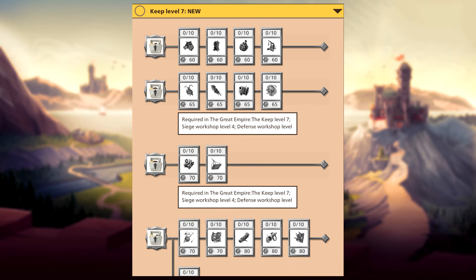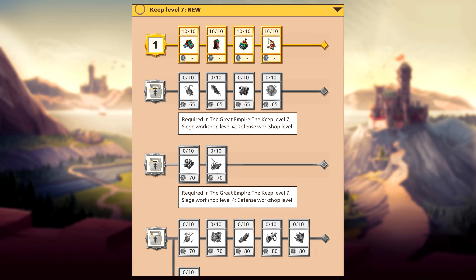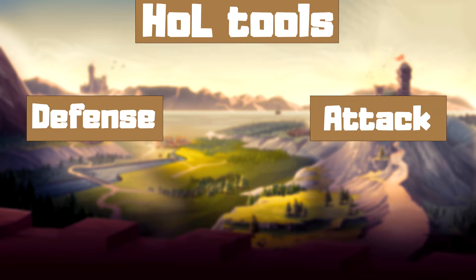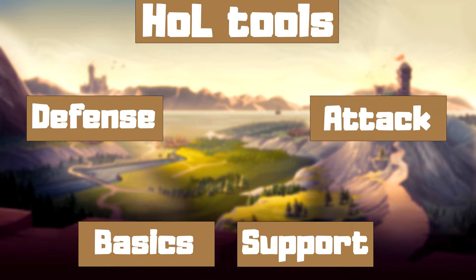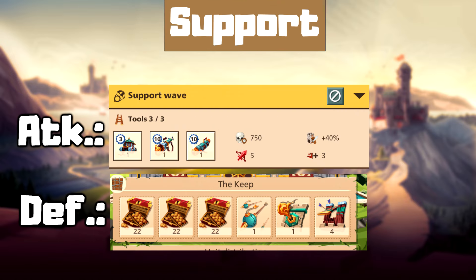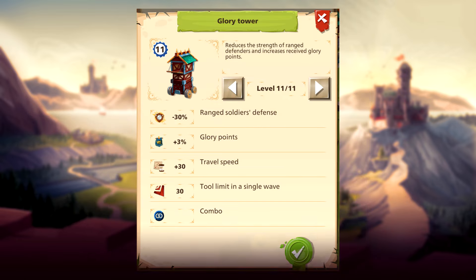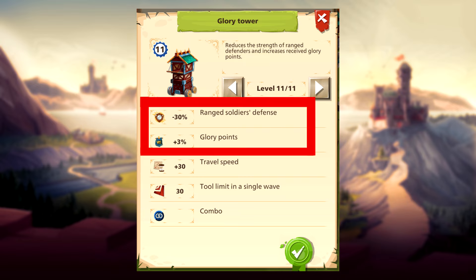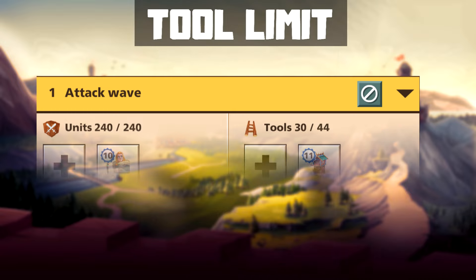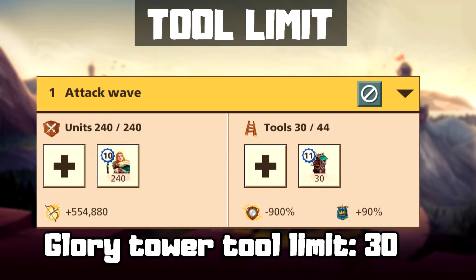To move on to a new row, you need to upgrade everything in the previous one to the max level. It's important to know that there are two types: offensive and defensive, and within those, there are basic and special tools. Special tools have their own slot, and there is one that gives you extra waves or another that gives wall number. Each of these tools has two effects and a limit, which are improved as they are developed. The tool limit means that there can only be a maximum of a specific number of a specific tool in a wave.